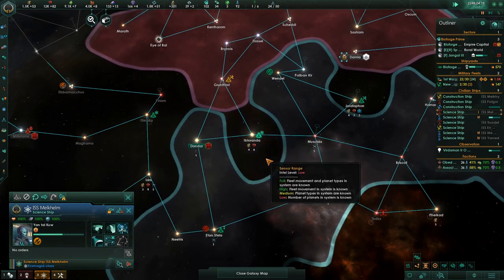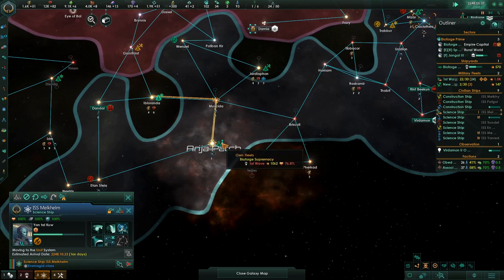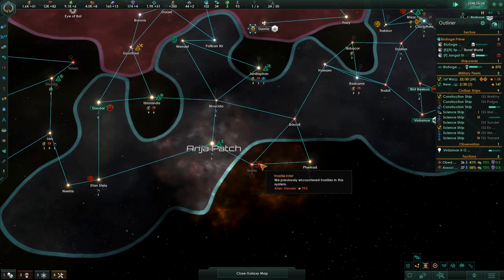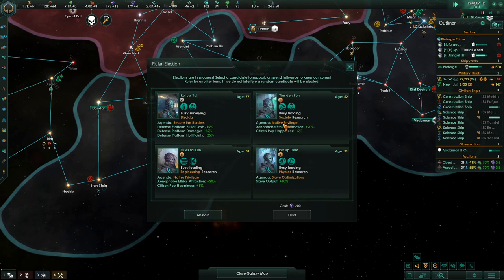Construction complete — good job. I want to send the fleet down here because these guys have around 1,000 power and these are 995. I've lost a few ships. This is a bio-forward supremacy person. I need more alloys, so I'm going to build another alloy building. We've also lost our overseer and need a new one, but we don't have enough influence for our preferred candidate.